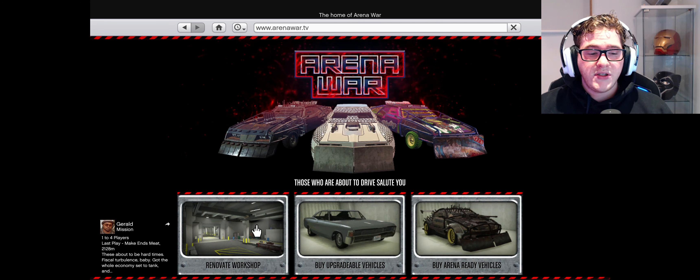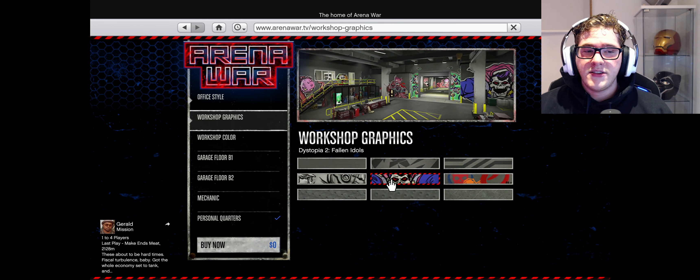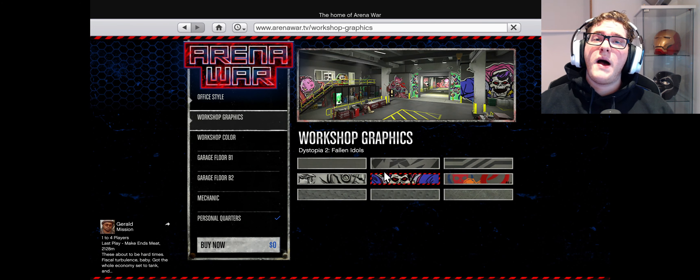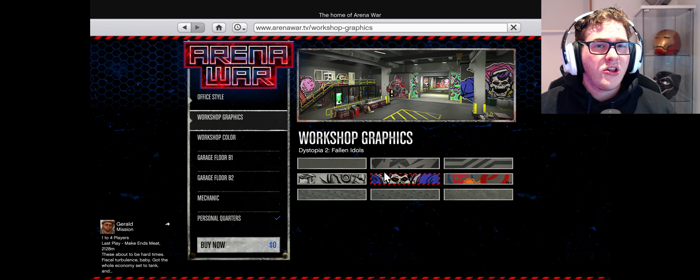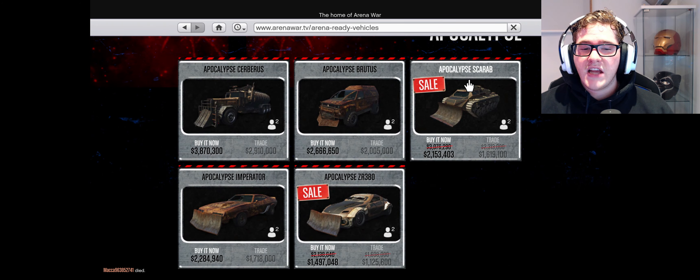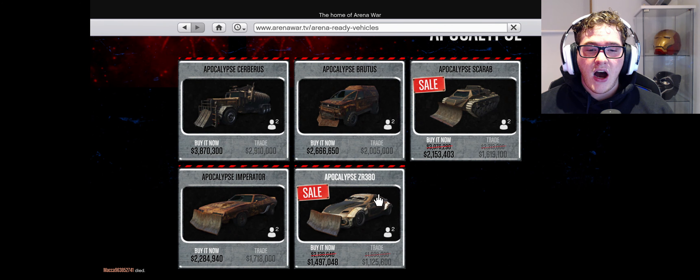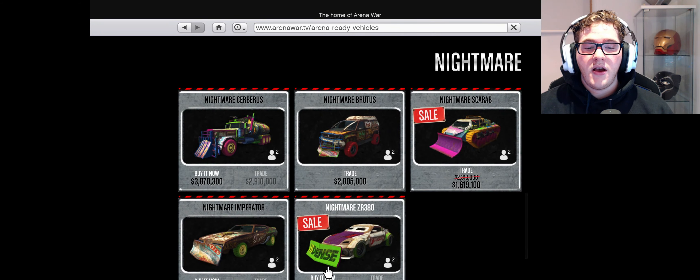We're going to come over to the Arena War TV, where you can renovate the Workshop. Everything here is on discount, but if you don't own a Workshop, you can pick one up for a massive 40% off. If you want some of the cool Arena War vehicles, pick one up now. If you're after the Scarab or the Apocalypse ZR380, these are on discount in the Apocalypse, Future Shock, and Nightmare variants.